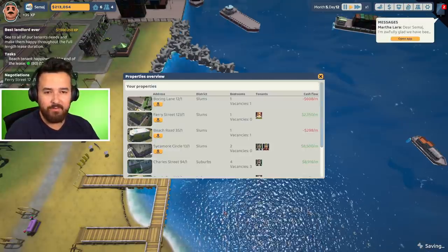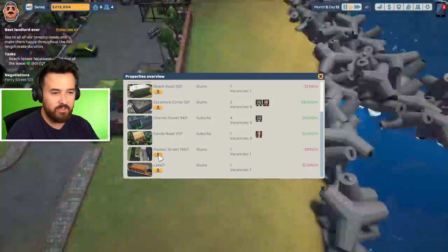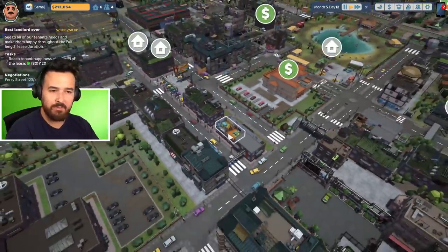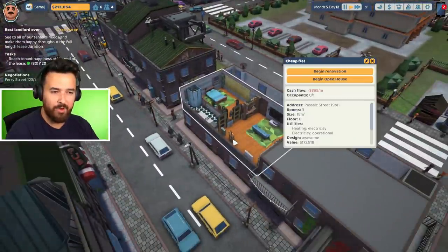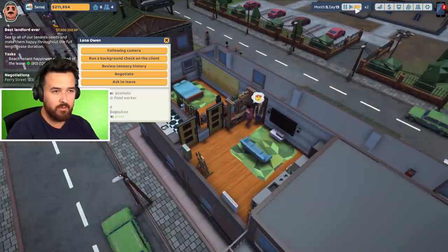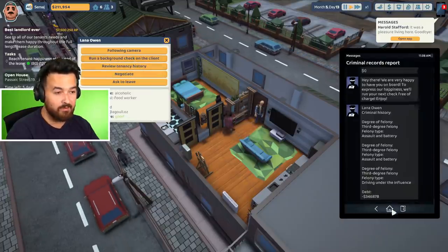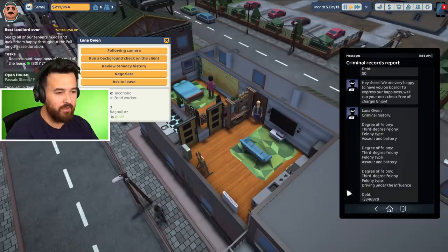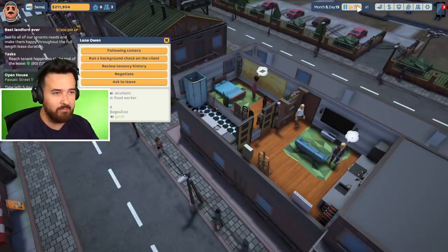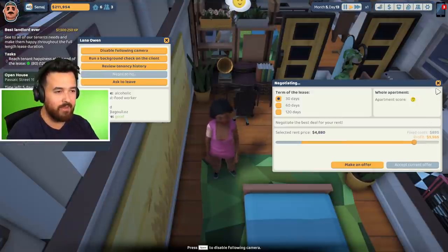We've got a few other tenancies that have just expired too — these two places are vacant. I might've bought one of these between parts as well. This alcoholic fast food worker seems to like it, and they have excellent history. Oh — they have a third degree felony: driving under the influence, assault and battery. I feel like they might come for me, but maybe it's fine. They don't want to pay too much though — let's try someone else.